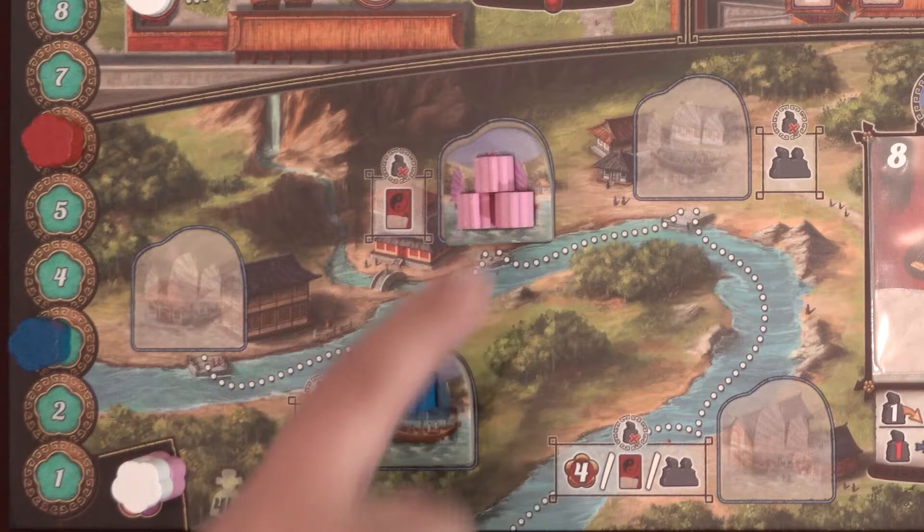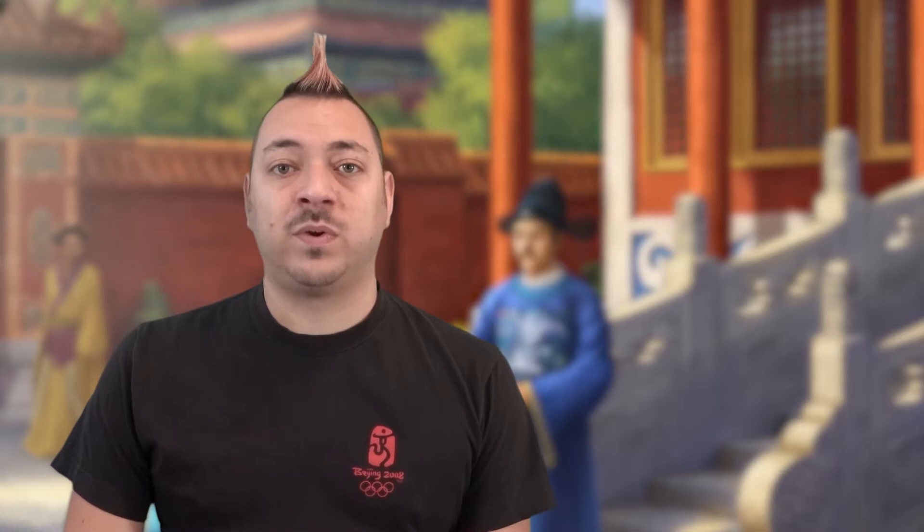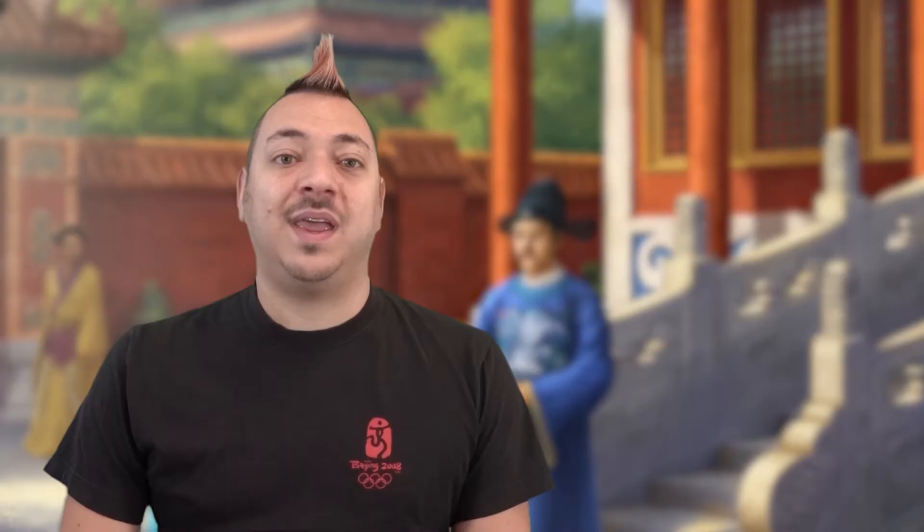I'll explain how to take the harbor rewards later. Any ship that was at the end of the canal will get lost at sea — the player takes back the ship and any servants back to their general supply. After moving all the ships and taking any rewards, you'll immediately start again with the Morning phase. If at the end of the 4th day, though, you'll proceed to end game scoring.